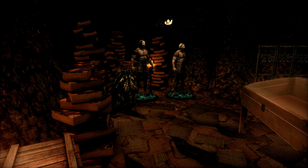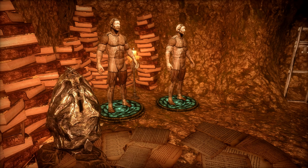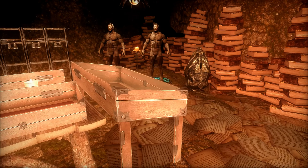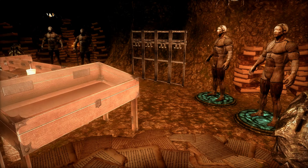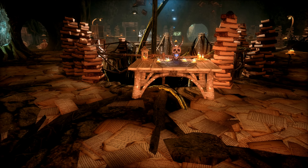Over here you have kind of a display area. It looks like he used these containers from Apocrypha to replace chests — I like that. He's got several mannequins, display cases, weapons racks, and you've got Hermaeus Mora's tentacles flying around.